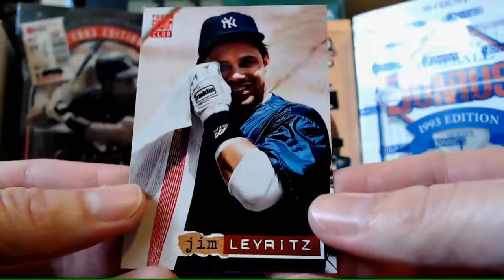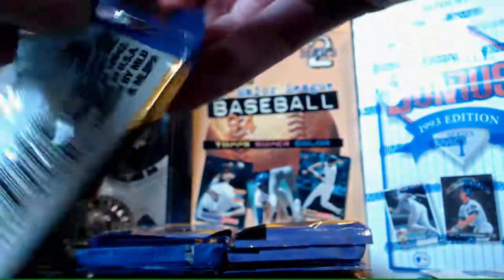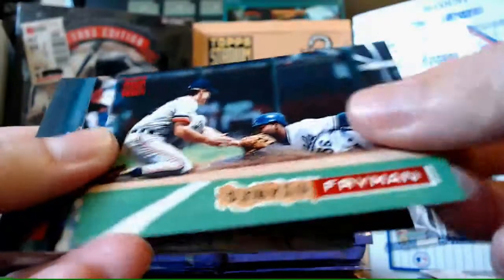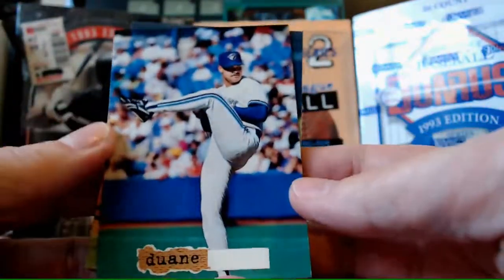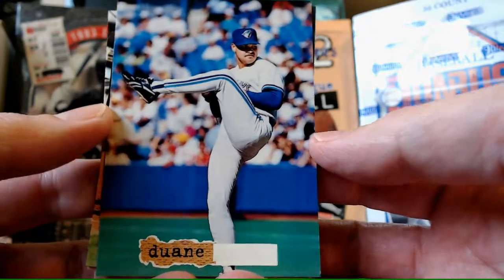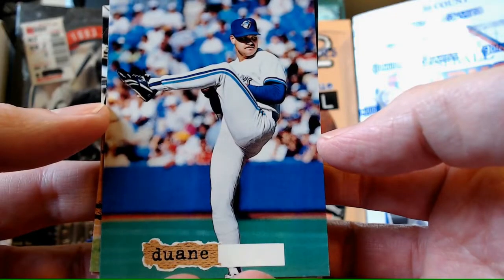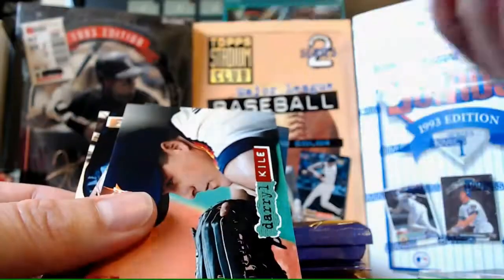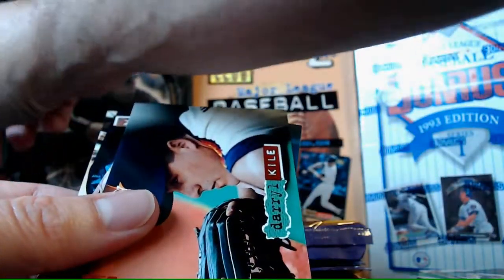Jim Leyritz again - wiping his face with a towel. Good picture - these guys are just like us, everybody gets eye boogers. Travis Fryman. Another blank foil card - obviously not rare at this point. Who is it? Is it Dwayne Ward? Oh my god, it is Dwayne Ward - there's another point for me. Three for three on my blank face cards. Daryl Kile - looks like a kid in the front row waiting for a foul ball all day.